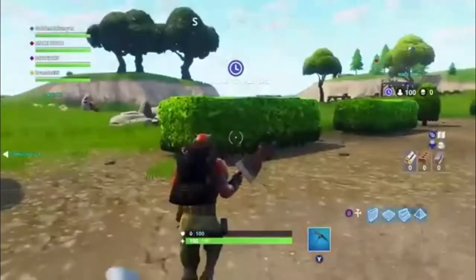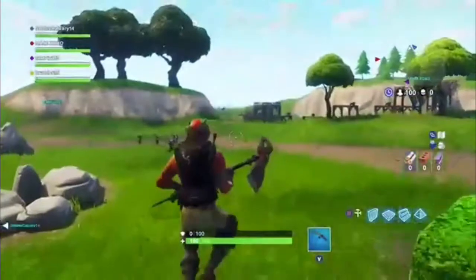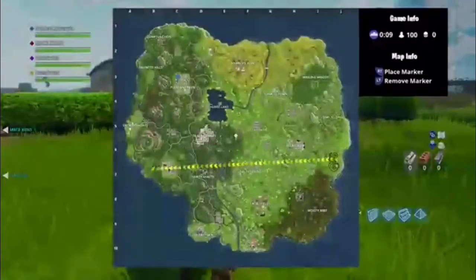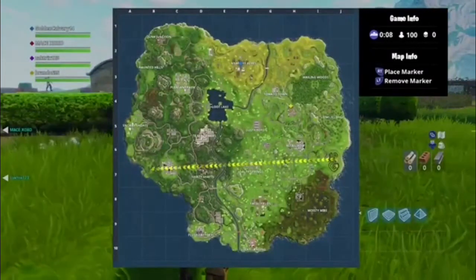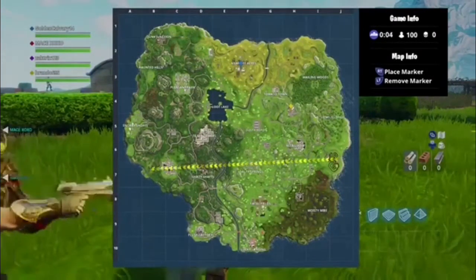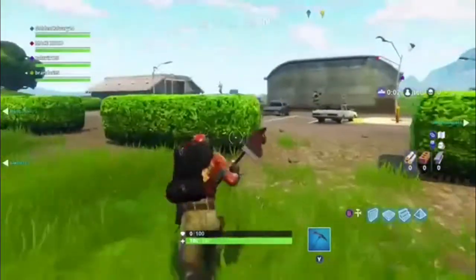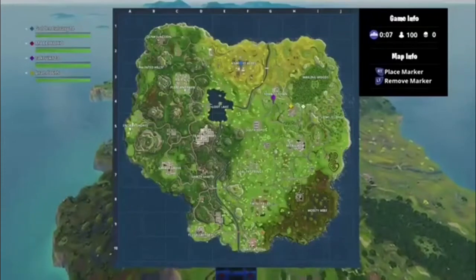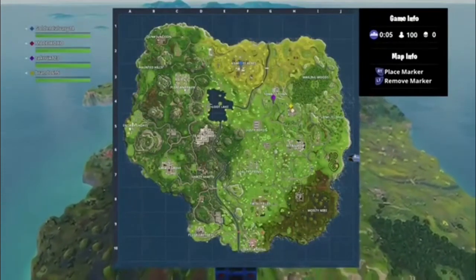Okay guys, now we are on the different locations for the forbidden dances. The first one is at this little place near Tomato Town - it is the cargo place right here. I am the yellow one, right here.